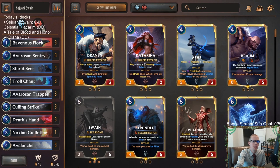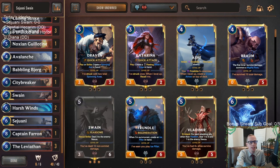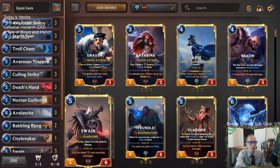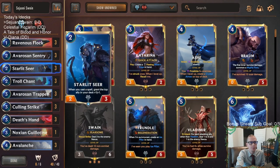Welcome everybody in Twitch chat and on YouTube. We're playing Sejuani Swain as our first deck — a classic, an old favorite we haven't played in a long time. Both champions are from Rising Tides. We're playing a control-ish type deck with them as the finishers, and we'll have Avalanche to take down petty officers and level up Swain, since we need 12 non-combat damage. Starlet Seer can grow our allies while we sit back.